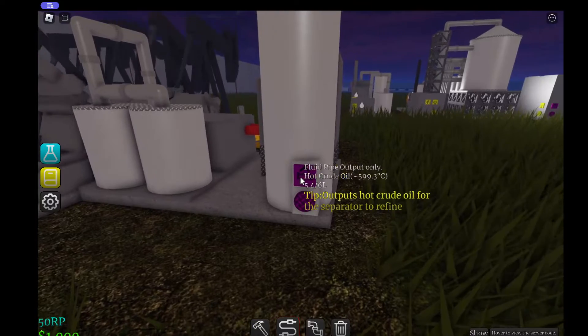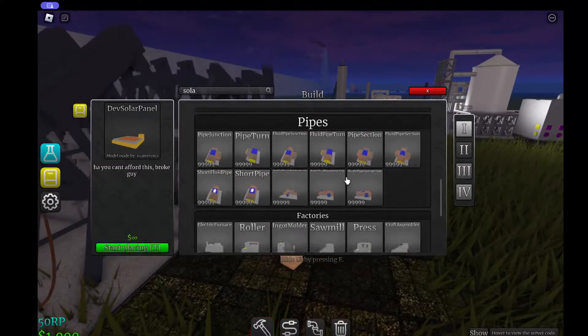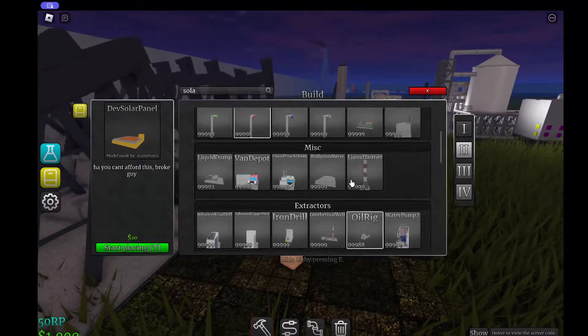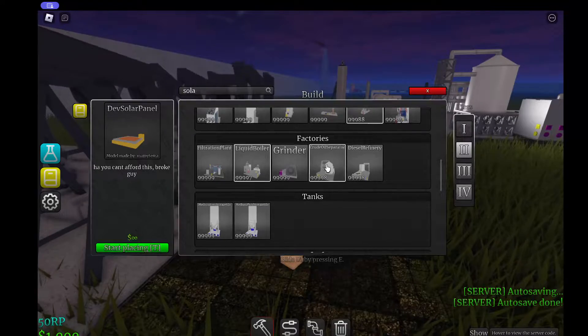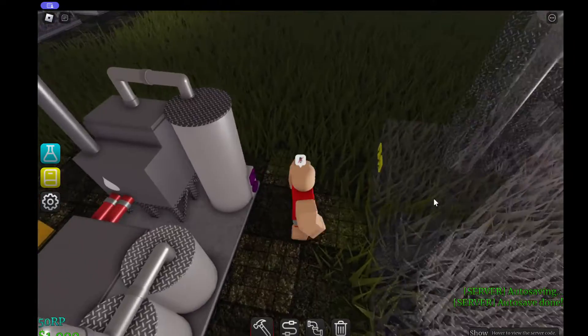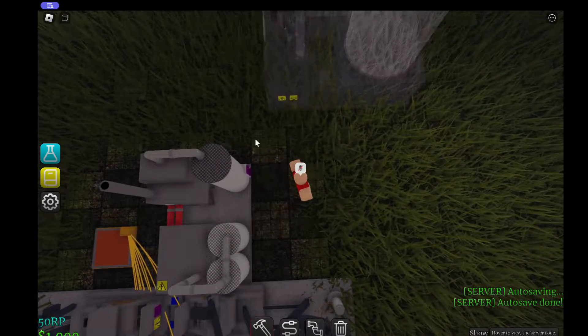As you can see, we have crude oil now. We're going to need the crude oil separator — here it is. I need to place it; let's see if it fits here — it cannot, but that's fine.